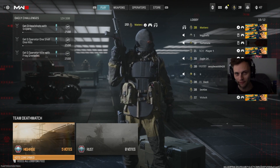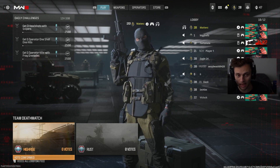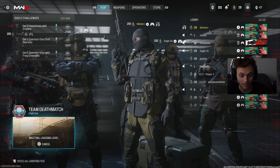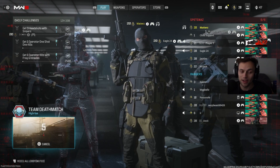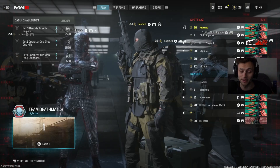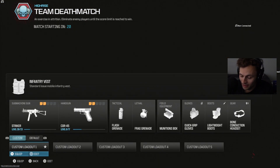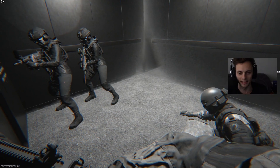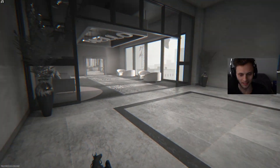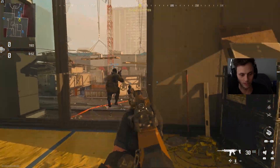Alright, here we go — High Rise! They put me in TDM of course, can't just give me a good Domination lobby, but I'll take it. I want to play — I've been backing out for like five minutes and none of these lobbies have High Rise. Super excited for this map because the beta maps were good but I'm not sure they picked the best ones. High Rise is a classic though — imagine if the beta maps were High Rise, Terminal, Afghan, Skid Row. That'd be crazy. But at least we have High Rise. Let's drop a nuke first game.